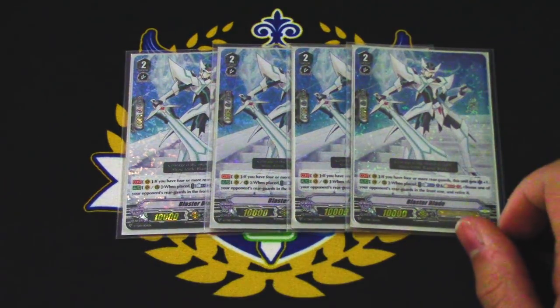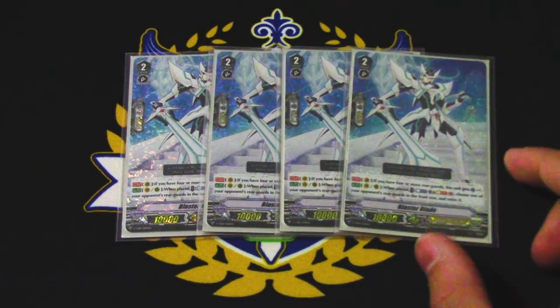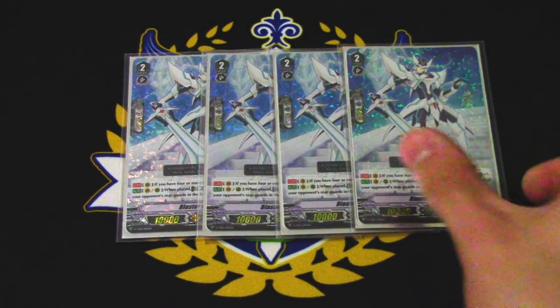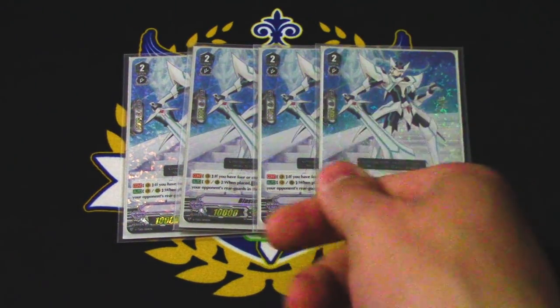Blaster Blade on vanguard: if you have four rear guards, he gains a crit, and then when he counterblasts 1, Soul Blast 1 — choose one of your opponent's front row rear guards and retire it. So it's your search target for Alfred, and if you ride it, it's in the soul for Exculpate when you do that skill. Pretty fun stuff.